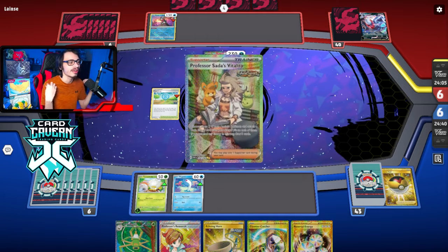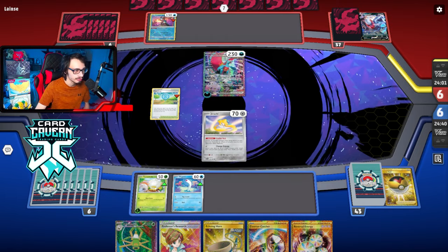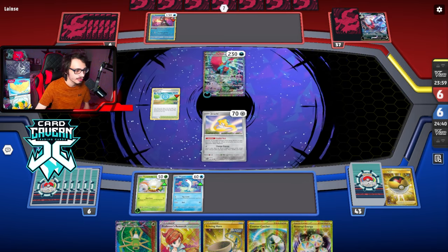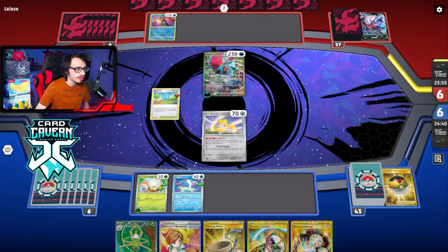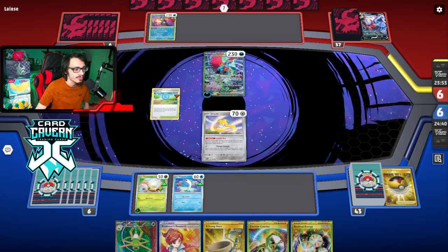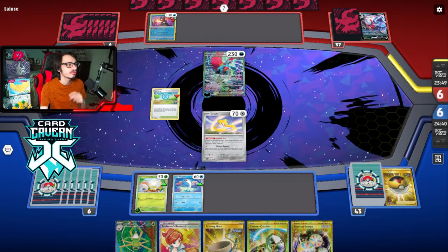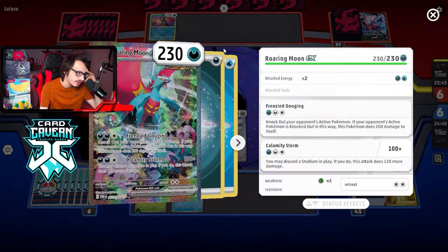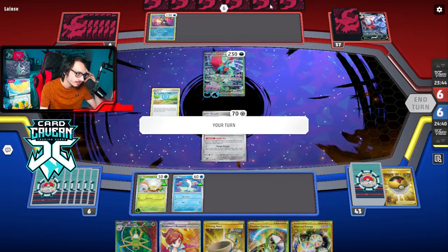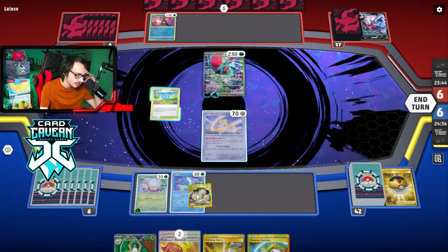If they use the Super Rod now, that's one less Darkrai they have to get back if I try to stall Greninja. Maybe I'm putting too many Spite Ops in play — it's an easy Frenzy Gauching target, but they can't Frenzy Gauching forever. Okay, they pass. They are playing Water Energy — good knowledge to have now. Good to know.